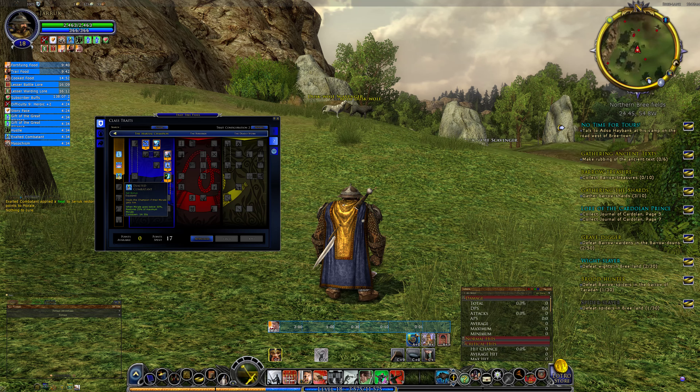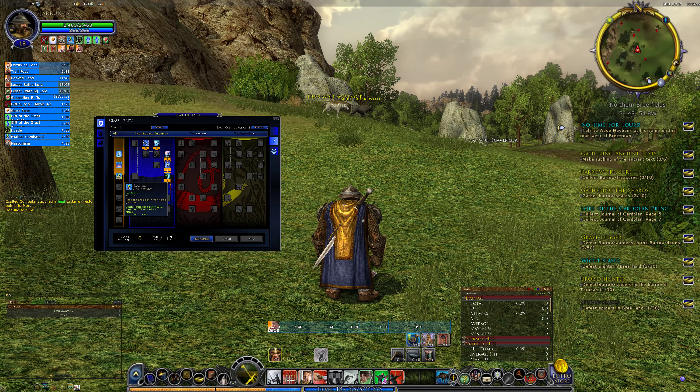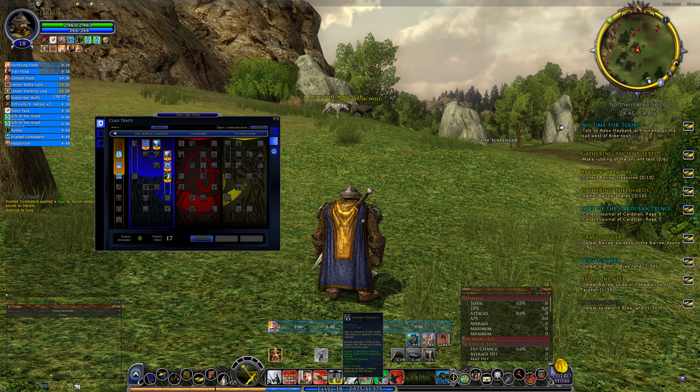I'm also going with Exalted Combat, which is part of the blue line. When your morale gets below 30%, it restores 25% of your morale and happens every 90 seconds automatically — so it's a nice thing. You've also got Sudden Defense, which is a bubble that pops up.